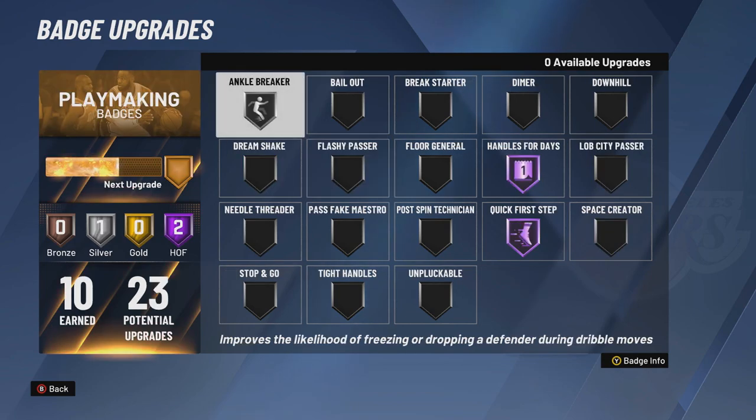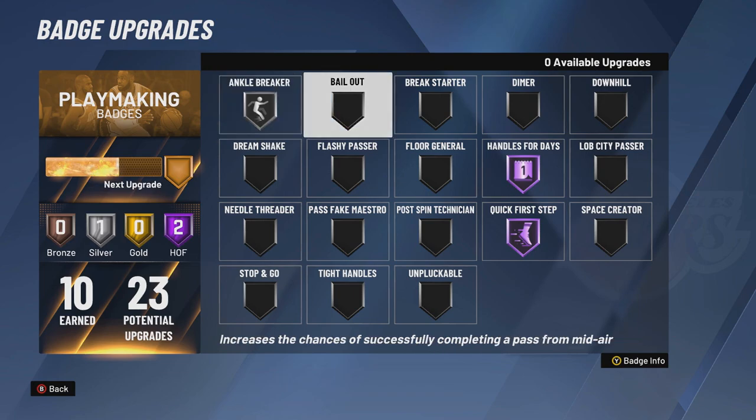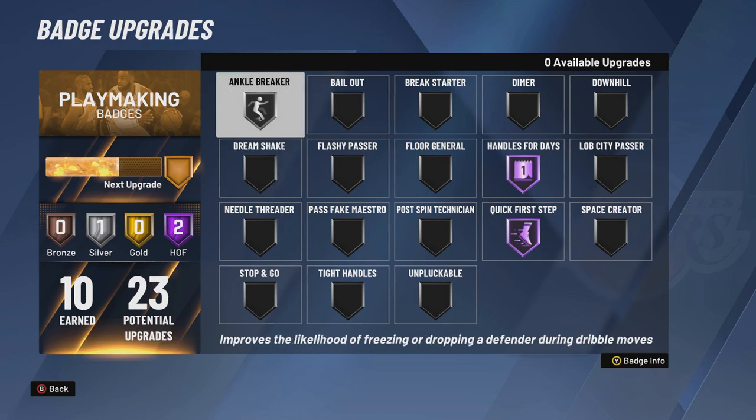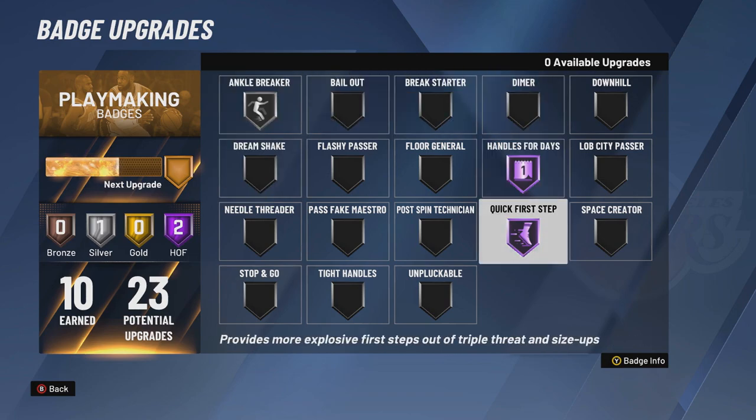I also want to show you my playmaking badges. I have 10 out of 23. The reason I don't have as many playmaking badges is because I've been taking a lot of jump shots. But if I have somebody open on an alley-oop or an open cut on a fast break, I'll pass it to them because I have to earn playmaking badges too. I do have silver ankle breaker, Hall of Fame handles for days, and Hall of Fame first step.